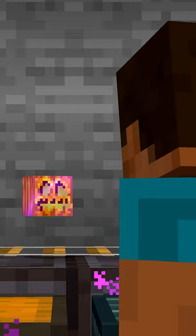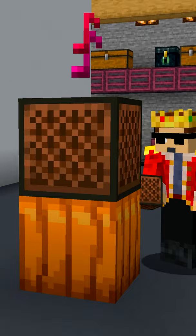Minecraft's pumpkins used to look like this. Pumpkin pie used to be more orange. Jack-o'-lanterns can be enchanted with curses. A zombie village's nose doesn't fit in a pumpkin.